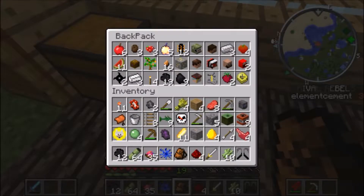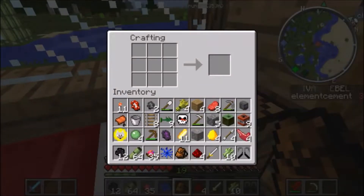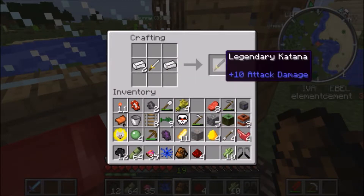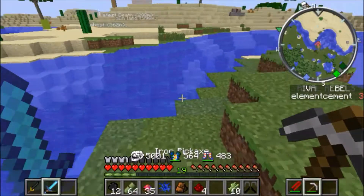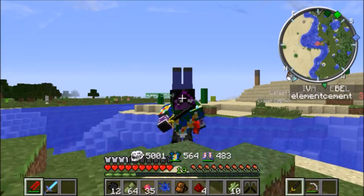Opening up the backpack — it's completely full. We have steel ingots and stuff, and we got a katana from the ninja structure. If we use these two steel ingots we can make the ultimate katana — the legendary katana does 10 more damage. So now we're dual wielding katanas, which is really cool.